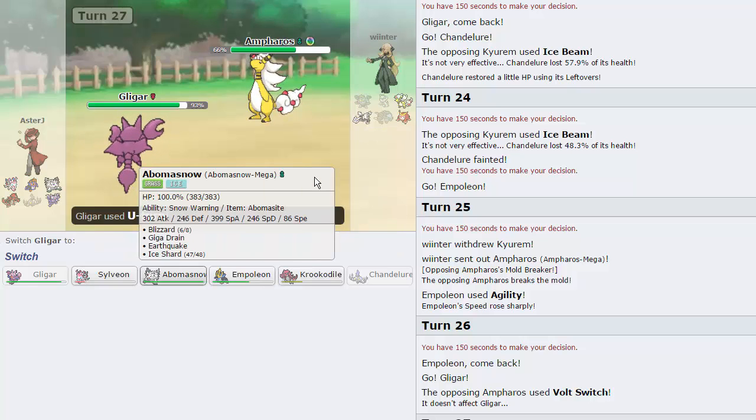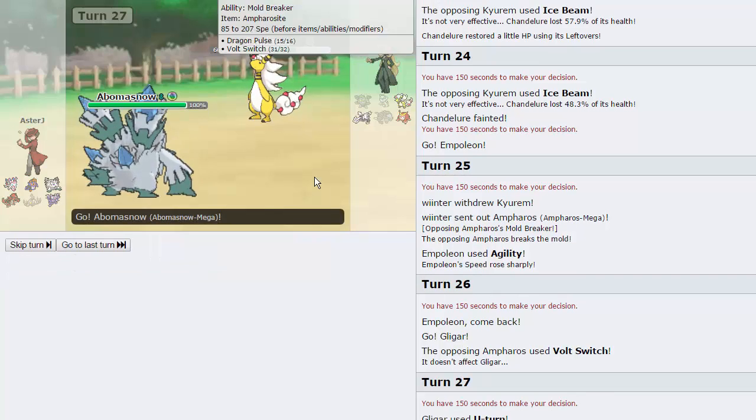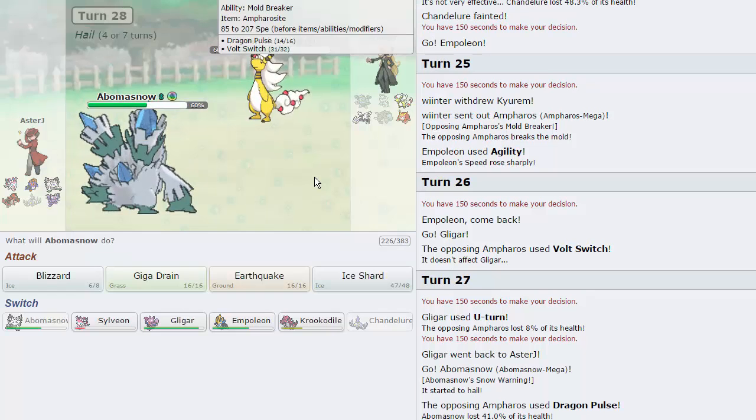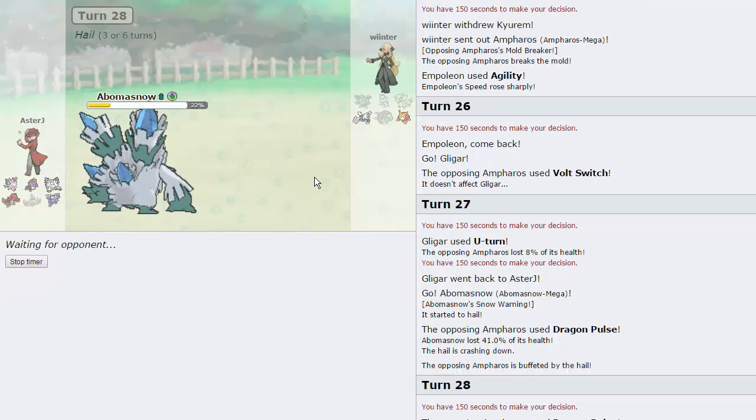He actually chooses to stay in. I guess he's going to go for a Dragon type move — I'll go Abomasnow. Blizzard into Ice Shard should be able to pick up the kill on pretty much anything. We take down the Ampharos with the Blizzard, and now Empoleon just wins — sets up an Agility and kills the Kyurem and the Darmanitan.